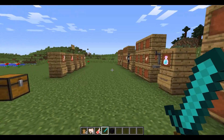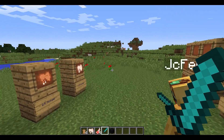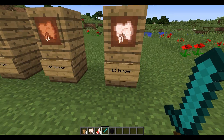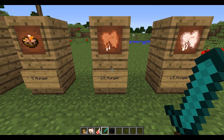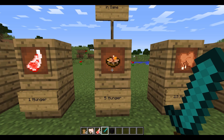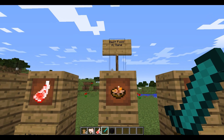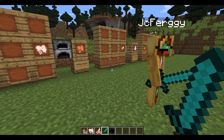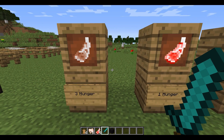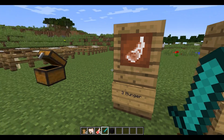So you take the mutton, cook it, and you have cooked mutton. And what does this all mean for Minecraft and hunger? Well, if you eat rabbit raw, it's one and a half hunger. Cooked, two and a half hunger. Rabbit stew, five hunger - probably the best food in the game. Raw mutton is one hunger, and cooked mutton is three hunger.